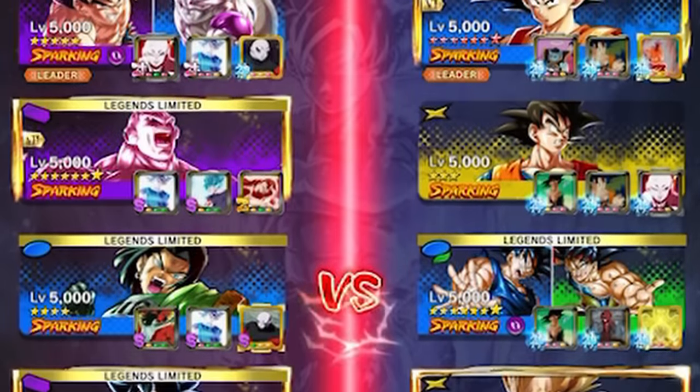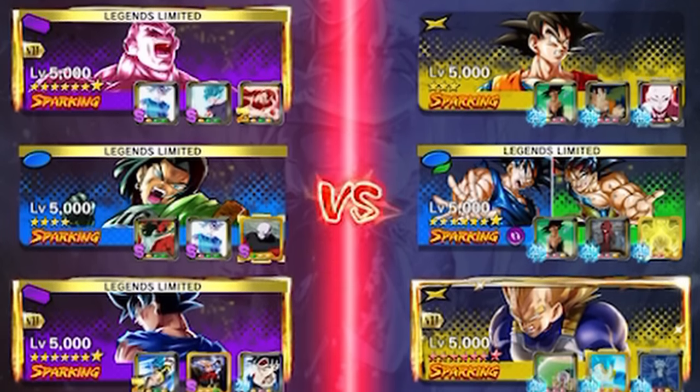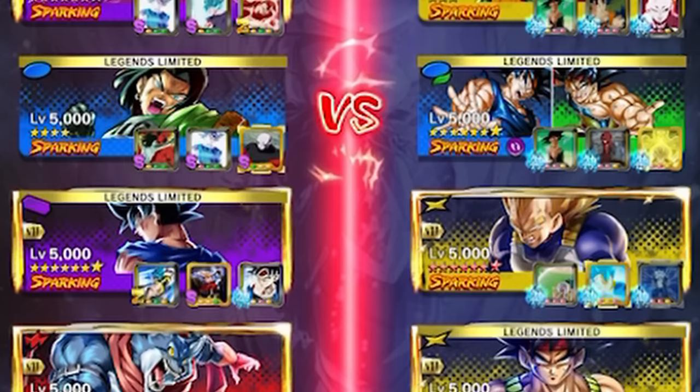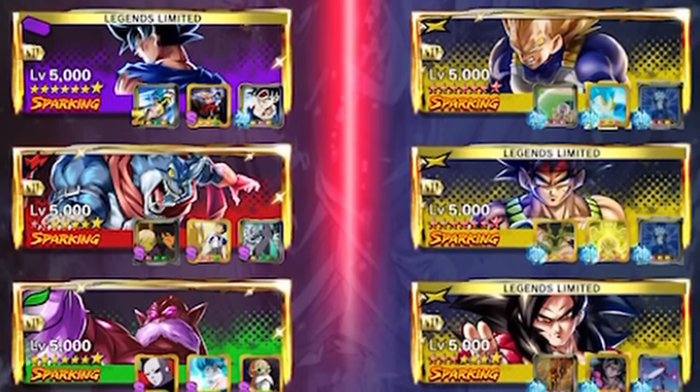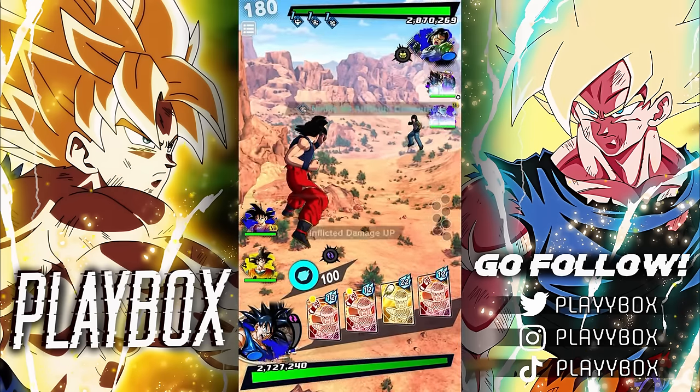I forgot to mention this, but we're also going to be triple Zenkai buffing this Goku because he had three stars, so we need to give him an extra little push. We're also going to be pairing up with some support from Fitku, and then rounding out with Goku and Bardock.